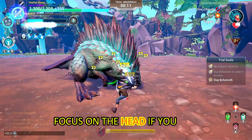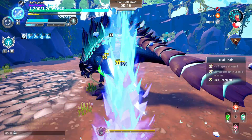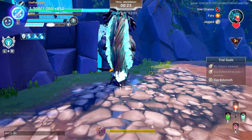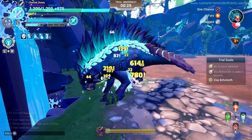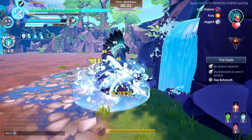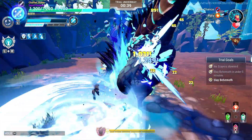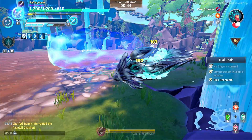Focus on the head if you can for staggered damage. Dodge or parry the 360 tail swipe attack. When performing a belly crawl attack, you can interrupt the Nasher by using the legendary ability or throwing the Ice Lance.